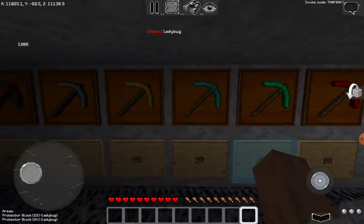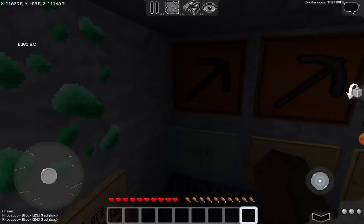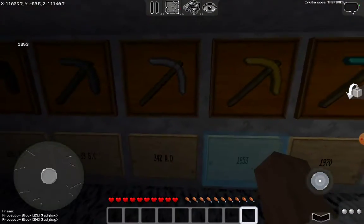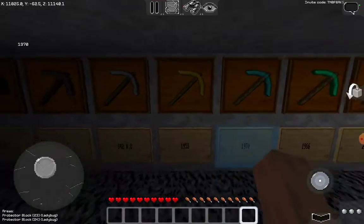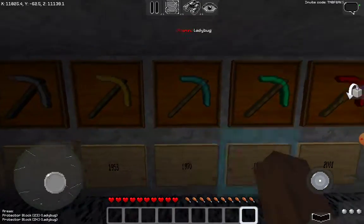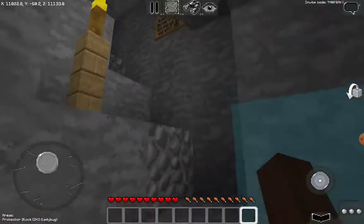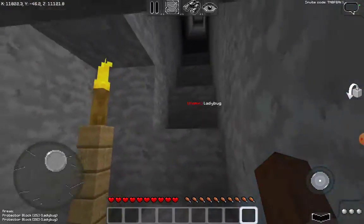There's a display showing what year different pickaxes were invented. The wooden pickaxe was invented in 2361 BC, stone pickaxe in 89 BC, iron pickaxe in 382 AD, gold pickaxe in 1953, diamond pickaxe in 1970, emerald pickaxe in 1986, and ruby pickaxe in 2001. Obviously these are just fictional Multi-craft things for the show.